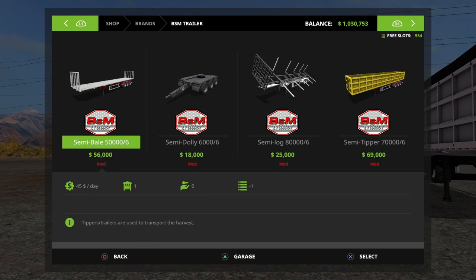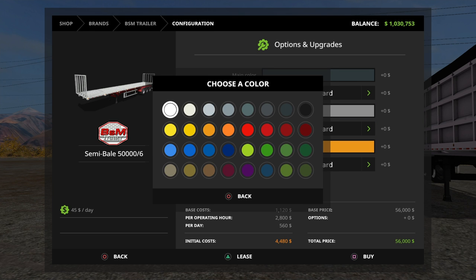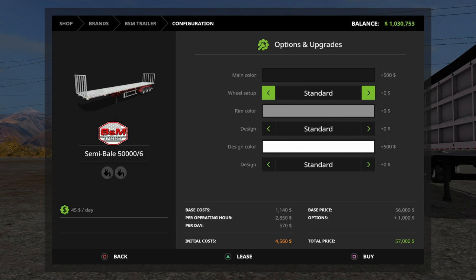The second part of the pack is the semi-bale trailer. This has also been out for a little while now, and again we've had a little bit of an update today. As before we were able to change the design colour, but now we can also change the main colour as well. So we're going to go with white on that as well, then go with black, same as before. Again, the wheel options are still there, and we have the option of changing the rim colours now, so we'll go with white rims.